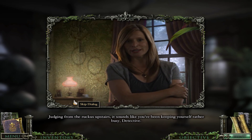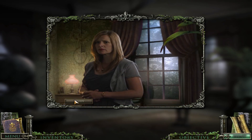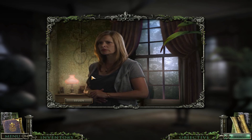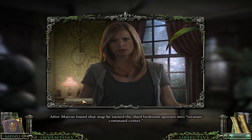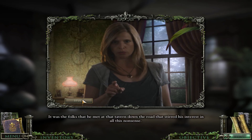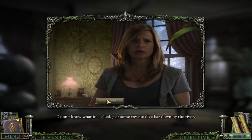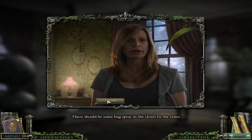Judging from the ruckus upstairs, it sounds like you've been keeping yourself rather busy, detective. Please tell me you've found some clues to Marcus's whereabouts. And I mentioned before the lighting, but I really like the lighting here on Mrs. Lawson - there's the light from outside on one side of her face and the light from the lamp on the other side. After Marcus found that map, he turned the third bedroom upstairs into Treasure Command Center. He used it as a dumping ground for all the junk he collected about this supposed pirate. It was the folks that he met at that tavern down the road that stirred his interest in all this nonsense. A tavern, you say? I don't know what it's called - just some towny dive bar down by the river. I would rather you stay focused on finding Marcus, but if you must, you should protect yourself from the mosquitoes. There should be some bug spray in the closet by the stairs.